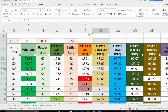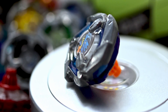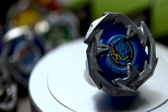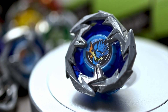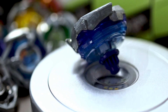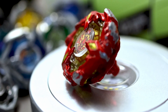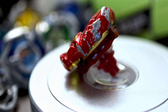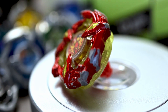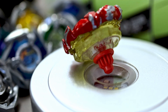Here are the top 10 combos with the highest efficiency rating. At number 10, we have Dran Dagger 360 Point with 36.25 efficiency rating in 80 battles. At number 9, we have Dran Sword 380 Taper with 36.25 efficiency rating in 80 battles — tied with Dran Dagger, and it's surprising to see that the suggested combo by Takara Tomy is so efficient. At 8th place, Phoenix Wing 960 Point with 38.64 efficiency rating in 176 battles — one of the popular builds and the efficiency proves why. At number 7, Phoenix Wing 360 Taper with 41.11 efficiency rating in 90 battles, slightly more efficient than the point build.